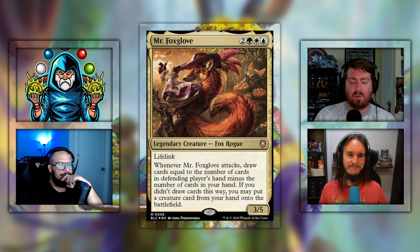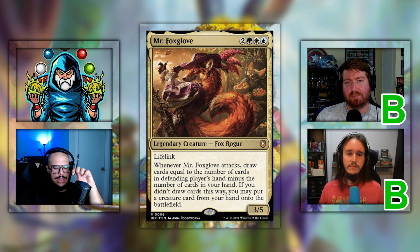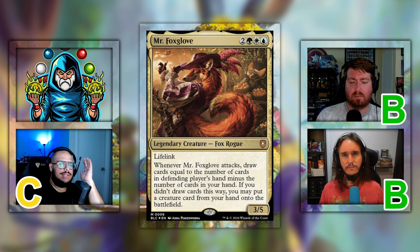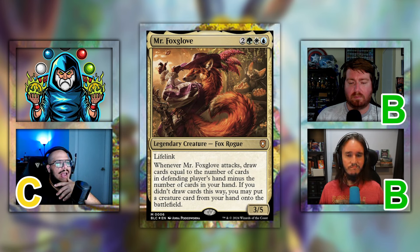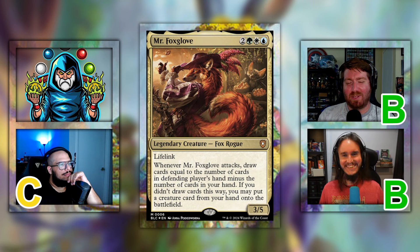Putting big creatures that opponents literally have to deal with before even thinking about Mr. Foxglove is a priority — it eats up the spot removal and leaves Foxglove to refill your hand and drop something else later. He's a sly fox. For the grades: Shane gives it a B. Steven joins at a B as well. I want to give it a C because you really need Foxglove out and you have to swing with it — at some point it's going to die and the deck needs him if you're not ramping too hard. Mr. Foxglove gets the average grade of a B.